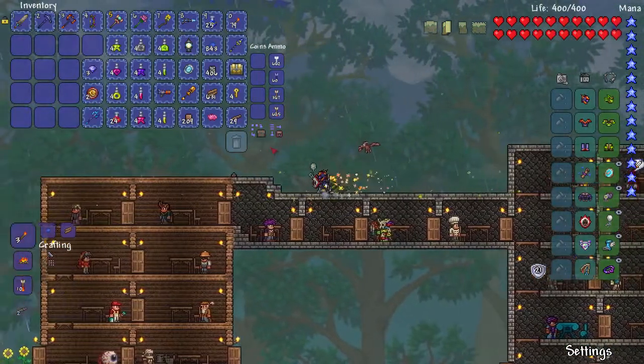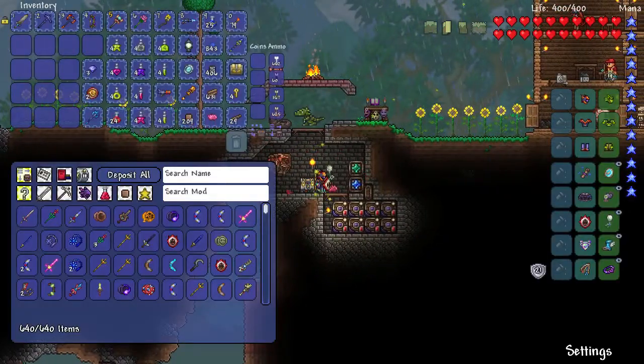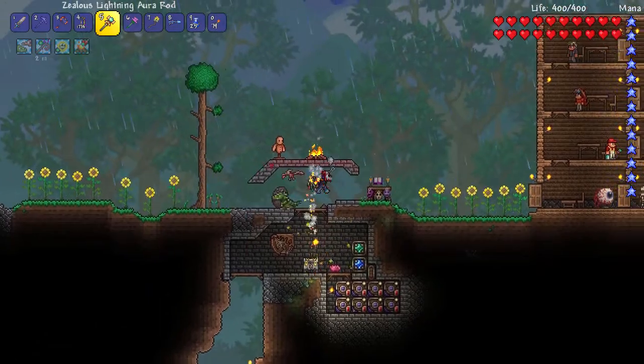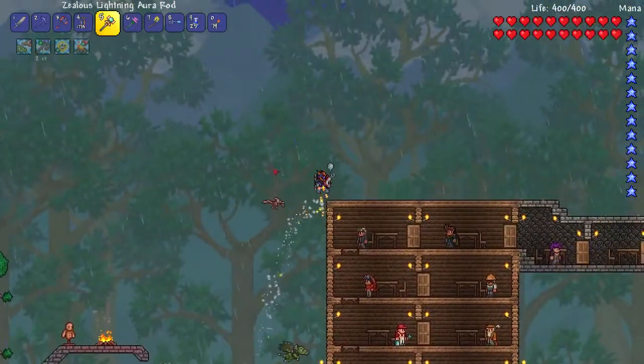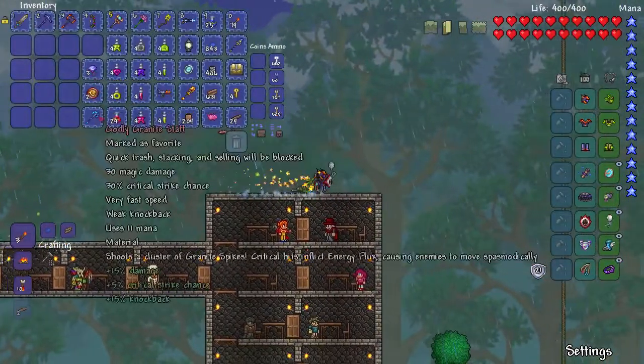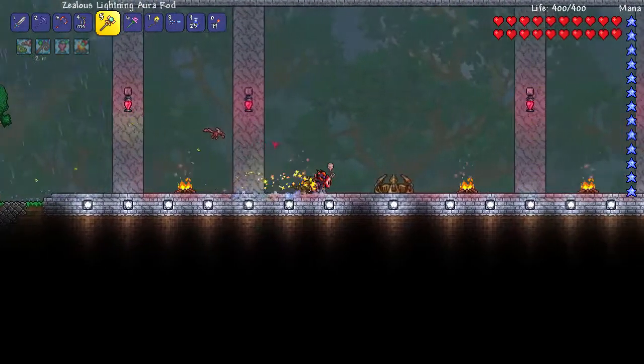We are currently almost out of money, which is not a good thing — we have about 5 gold. So what we're going to do today, we're going to try the Old Ones Army again. I bought a few more Eternia Crystals, we're going to try our luck. I've upgraded the arena a little bit.